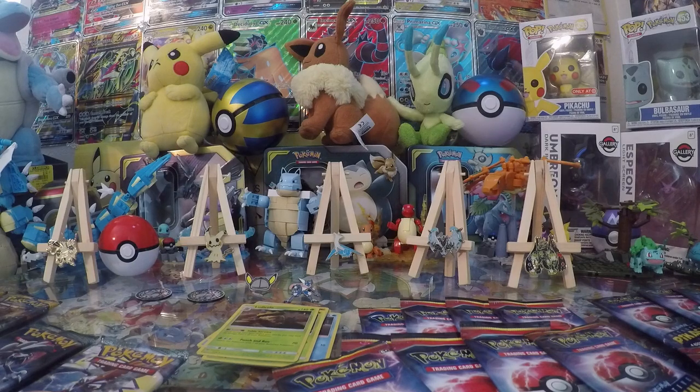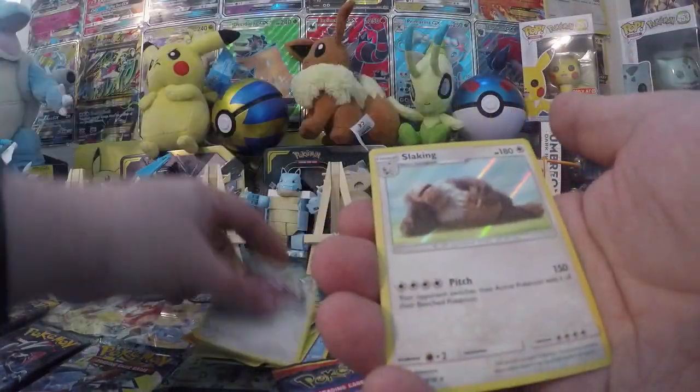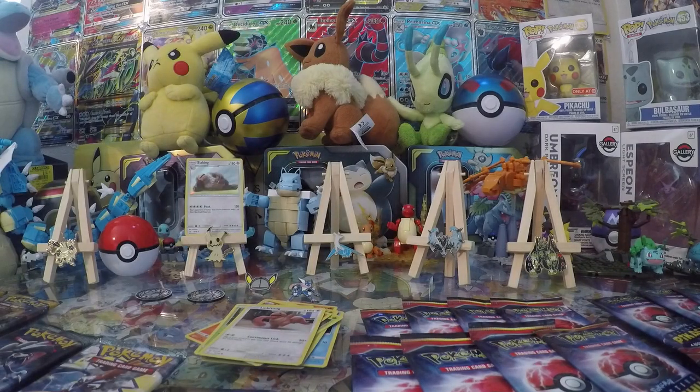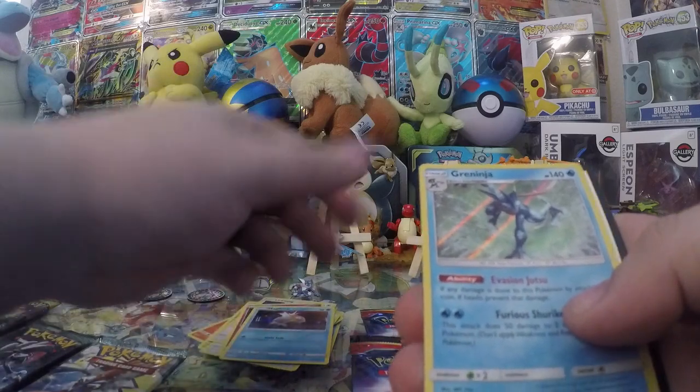I'm going to open up all the Detective Pikachus and then get into the other packs. We've got Charmander, Bulbasaur, Lickitung, and Slaking - that's an ultra rare of the set! Innocence - he's one of the four. Next pack: Lickitung, Jigglypuff, Magikarp, and Greninja!